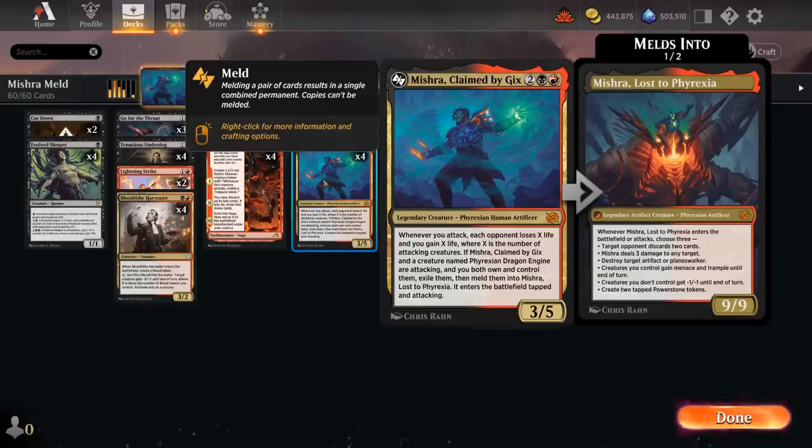Is it worth all the effort? Mishra's a 9/9 that when it enters the battlefield or attacks — and it does enter the battlefield tapped and attacking, which doesn't enable its attack trigger but does enable its enters-the-battlefield trigger — we get to choose 3 modes out of 6, including: target opponent discards 2 cards, Mishra deals 3 damage to any target, destroy an artifact or planeswalker, creatures we control gain menace and trample, creatures we don't control get -1/-1 until end of turn, and create 2 tapped Power Stone tokens. A ton of powerful modes, and we'll often be able to end the game on the spot as we meld Mishra.